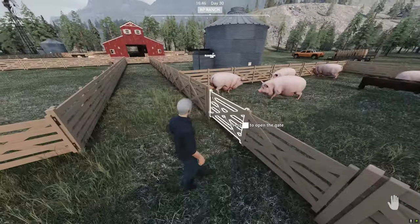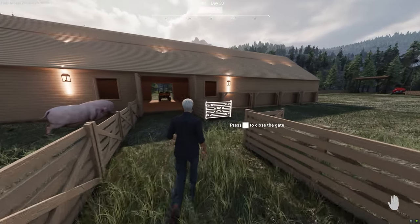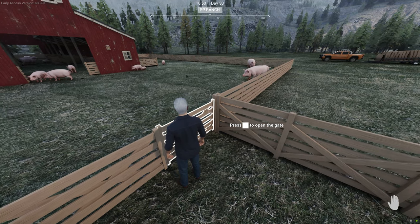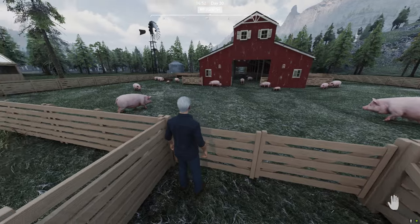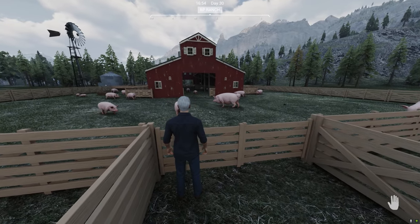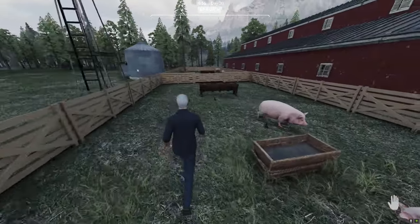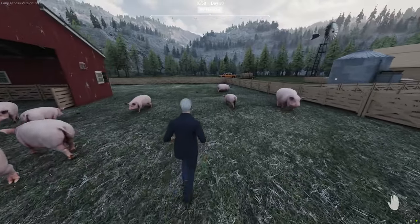Hey everybody, welcome back to my Ranch Simulator playthrough. In our last episode we built our pork processing building that connects to our barn. I wanted to give you an update - I think I've got this figured out. We have minimized the deaths. As you can see, we have a lot of females in here. I think this might be a male but I can never tell for sure, so we'll find out later. Things are looking good. This is all the pigs living over here - and get ready, this is a female pig.